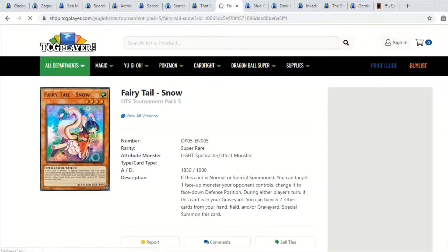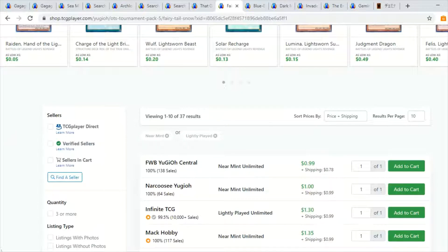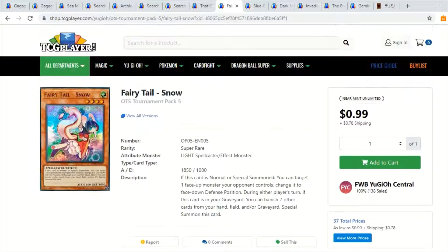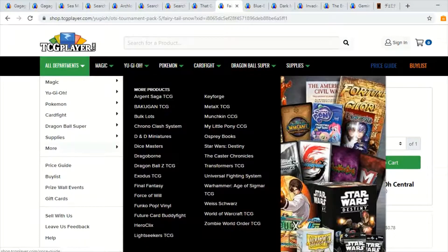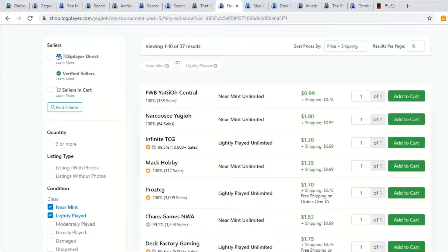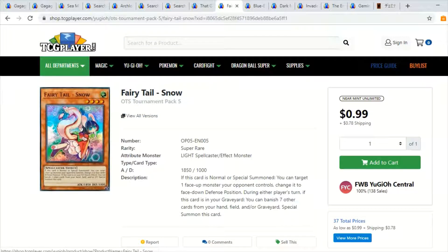Another banned card is Fairy Tail Snow. The time has come — this card is down to about two dollars now. There are about 37 prices across four pages all in the two-dollar range. The artwork is amazing — it's a tournament pack super rare which I think looks really great quality. This card was abused for the longest time, people loved and hated it. It's got really awesome cute anime bunny artwork. Eventually it's going to come back. For two dollars I think this is a fantastic price — definitely pick up a playset.